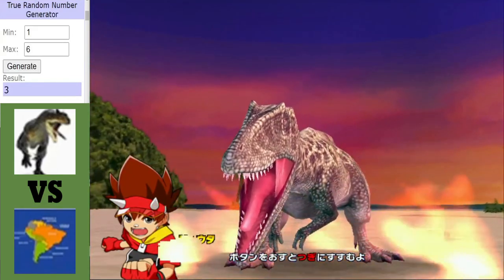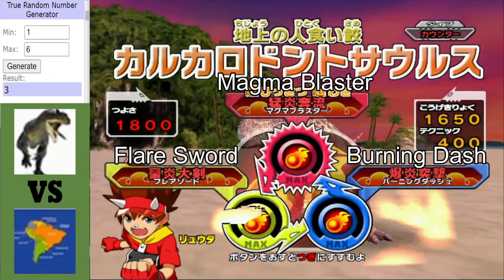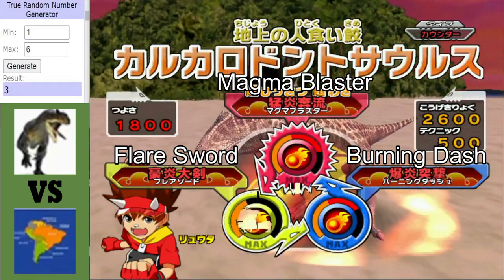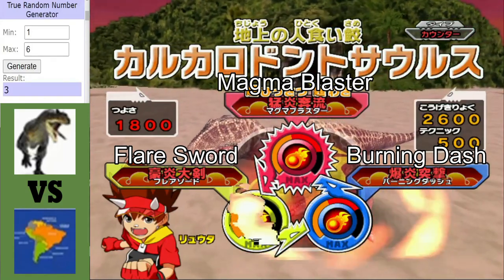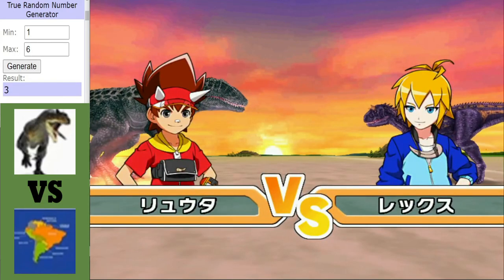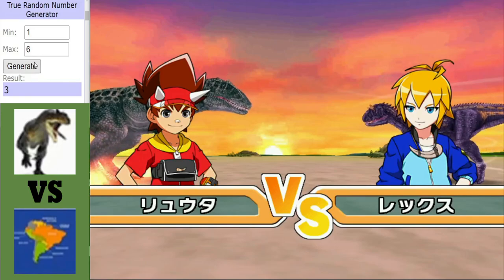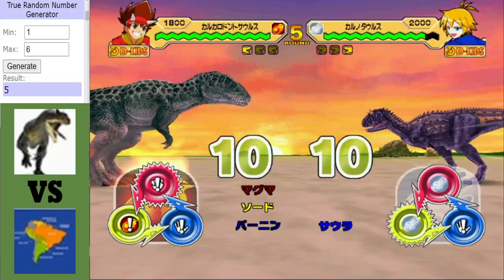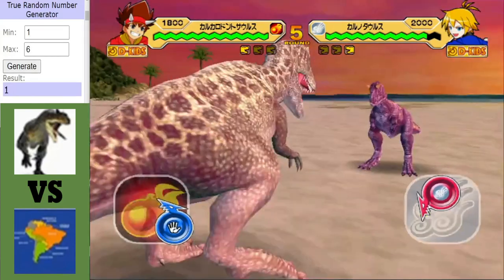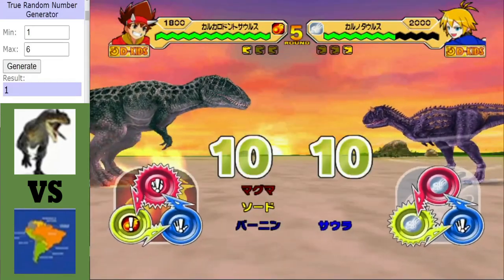That dino being the Carcharodontosaurus. Although it does have the advantage over Carnotaurus, so I still think Torvosaurus is on top here, but Team South America is making it interesting and denying Torvosaurus a possible bonus point win. Very dramatic there, but the Carcharodontosaurus gets off the first hit. Not too much damage done, though.